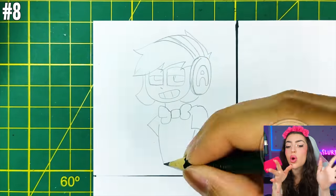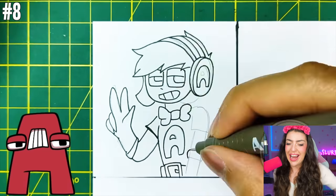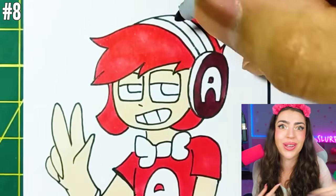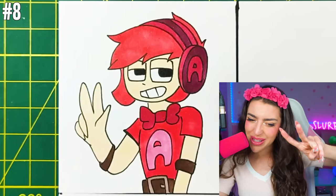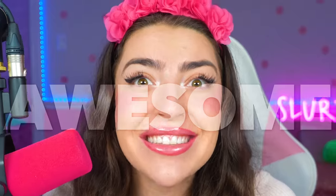Next up, we're drawing the alphabet lore letters grown up into humans! First up, we got letter A! Do you think it's gonna look like me? Because my name starts with an A too! A's looking super cool and super fiery red — awesome!